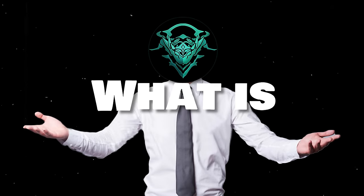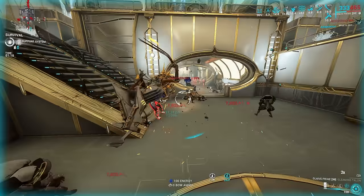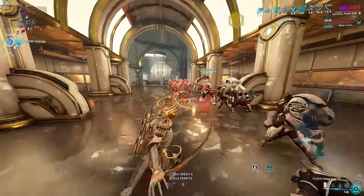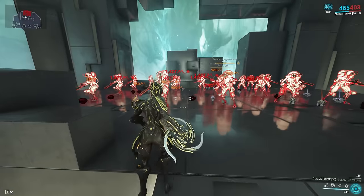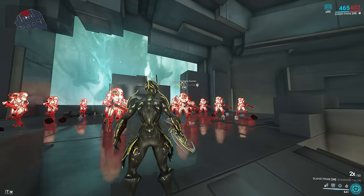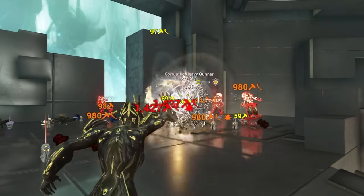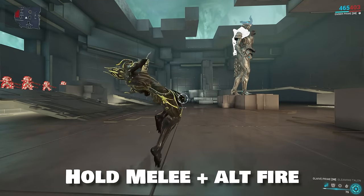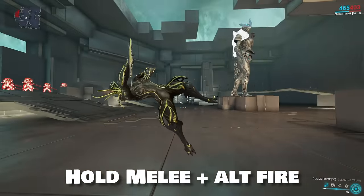Firstly, what is the Glaive Prime? Well, it's a Glaive type weapon. Glaives are thrown melees, and the attraction to Glaives is the fact that you can throw them and heavy attack or alternate fire while the Glaive is in mid-air — it will then explode, dealing a large amount of damage in a radius. You can do this by holding down your melee button and then pressing alternate fire to explode it, timing the explosion when it is near enemies.